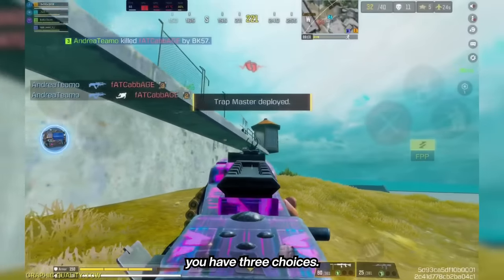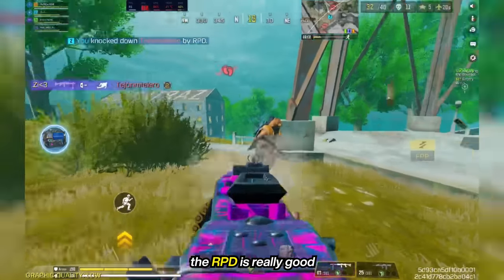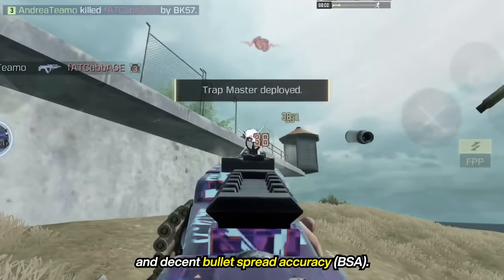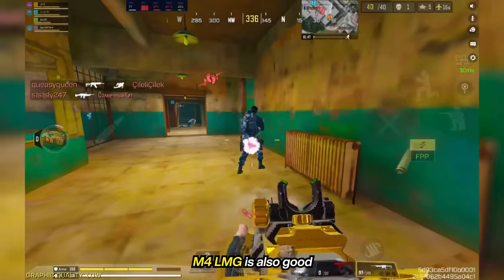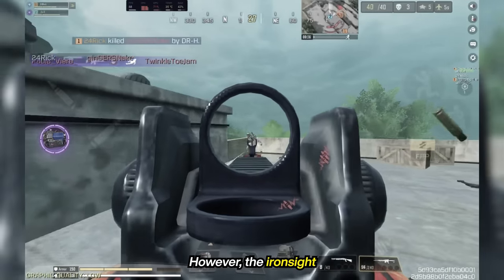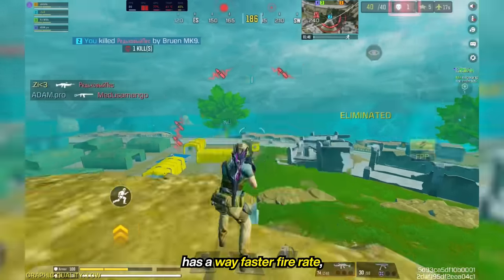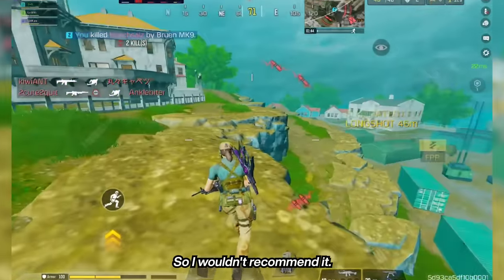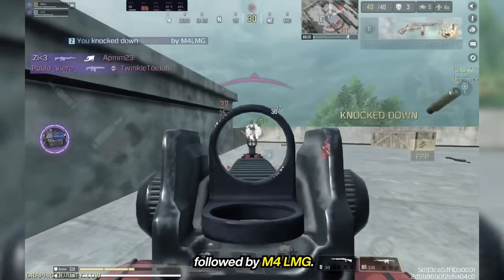When it comes to LMGs, you have three choices: RPD, M4 LMG, and the Bruin MK9. The RPD is really good with great range, 100 bullets per mag, no recoil, and decent bullet spread accuracy — it's a really nice weapon. M4 LMG is also good with a slightly slower fire rate, but nothing really that much slower. However, the iron sight might not be as good. The Bruin, on the other hand, has a way faster fire rate, a way worse iron sight, and the time to kill drops down after 15 meters, so I wouldn't recommend it. For LMGs, RPD is best, followed by M4 LMG.